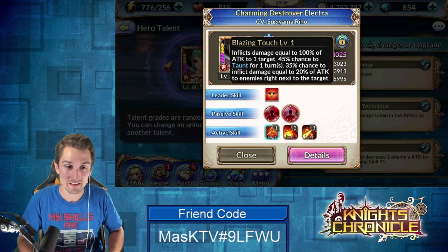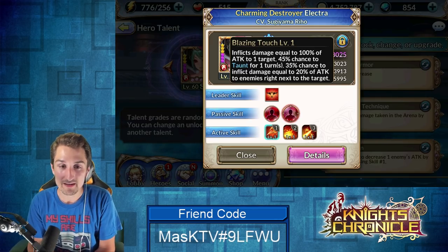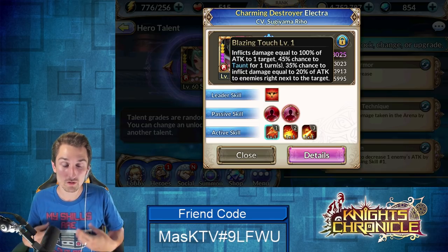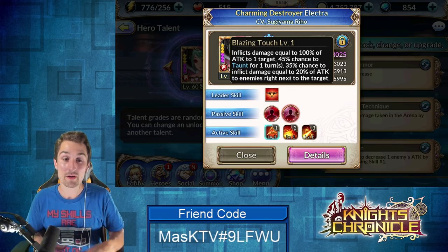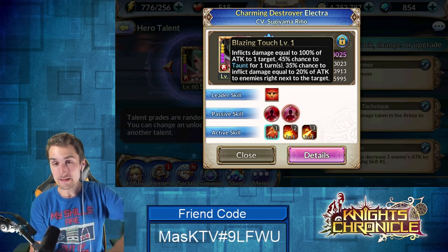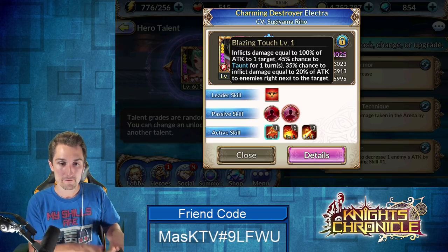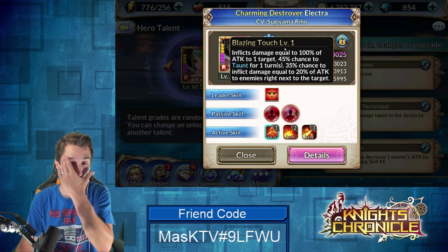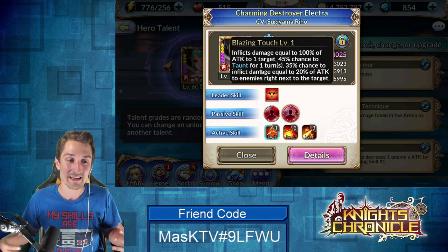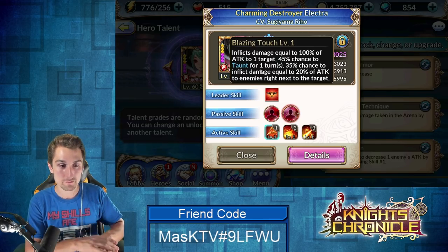This is fantastic. When this is maxed out — if you get this to Blazing Touch level five — it becomes a 60% chance to taunt for two turns. So actually leveling this skill up is key. For skill ups on Elektra, unlike most other heroes where you pretty much always max the third skill, Elektra's first skill is your top priority for skill ups, because this is going to increase the chance of taunting and the duration. All of a sudden Elektra becomes this absolute crazy PVE tank. She's still much better for PVE — she shines.